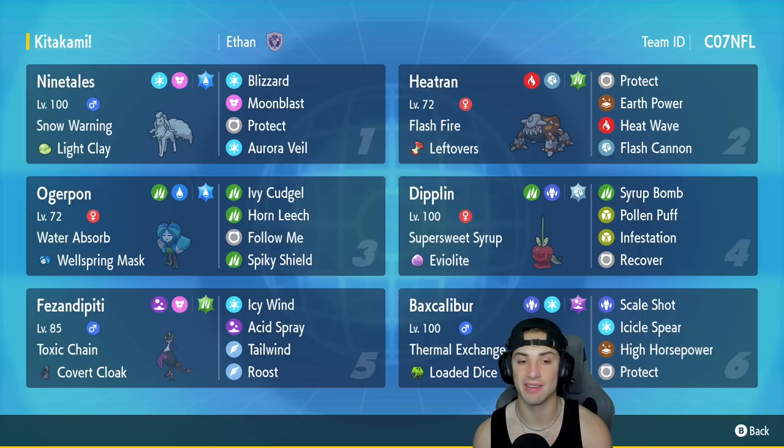In our third slot is Wellspring Ogerpon — all the Ogerpons are really powerful. This one has Water Absorb with the Wellspring Mask, Ivy Cudgel, Horn Leech, Follow Me, and Spiky Shield. In our fourth slot is Evo Light Dipplin with the brand new ability Super Sweet Syrup.